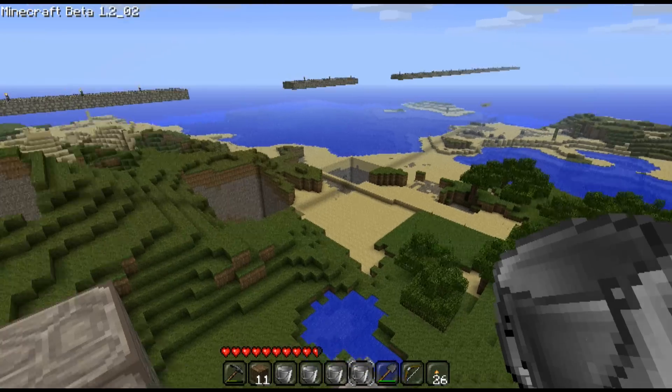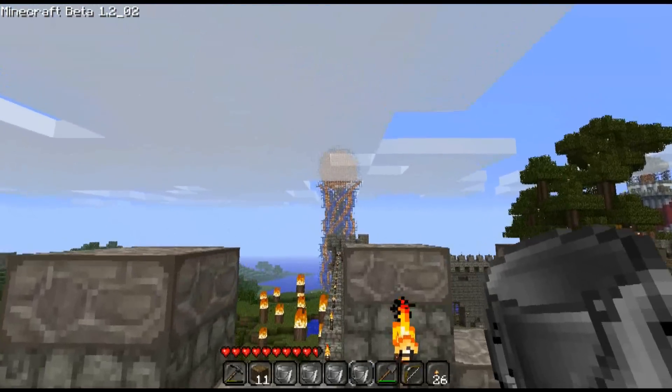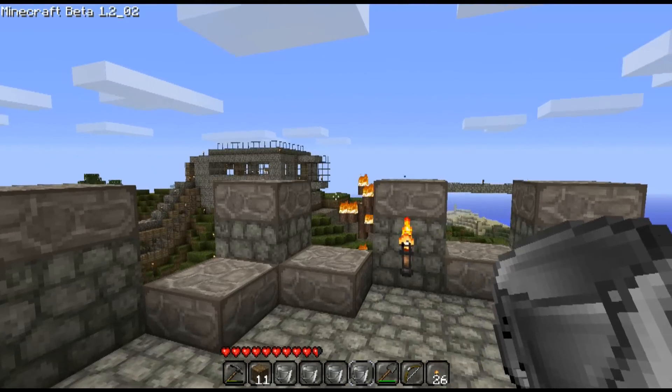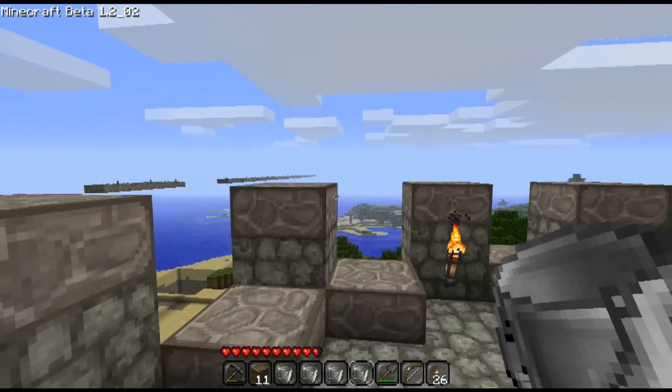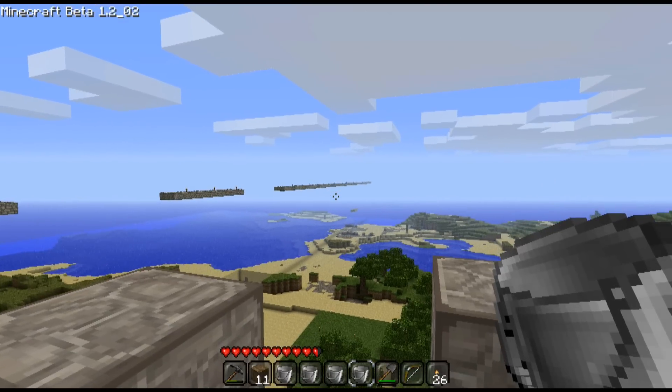From the top you can see what's going on in the world — which seems to be three holes, interestingly. You can also see the spire from here, and the lighthouse.